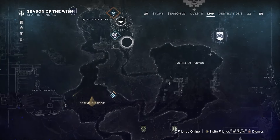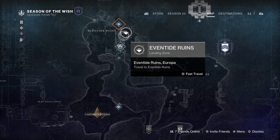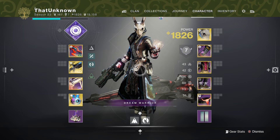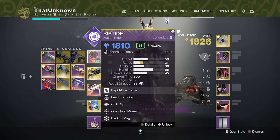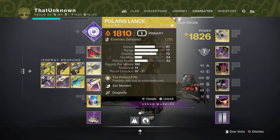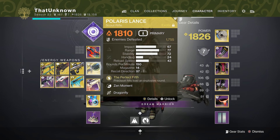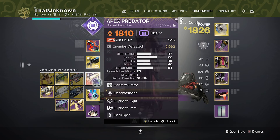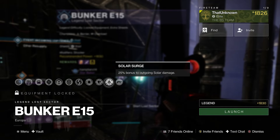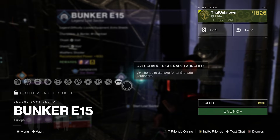We're up here on Europa, pretty close to the landing zone. Today we're rocking something a little different — we're on a Warlock. We're running the Riptide for the chill clip to help with Overloads, the Polaris Lance to help with Barriers thanks to Radiant, and the Apex for Overloads. Surges are grenade launcher, solar, and stasis.